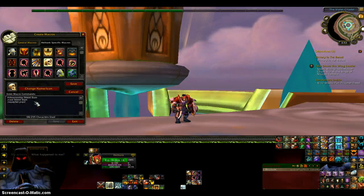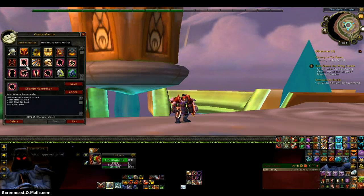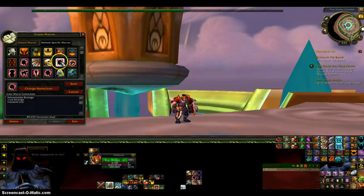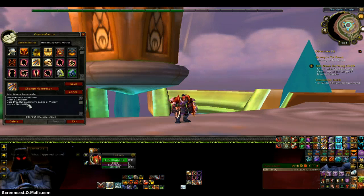This is my Shield Slam macro. This is my Devastate. This is Heroic Strike with Thunderclap — since it doesn't cost any rage I just put it in there. This is Shield Block. This one is Revenge. For Spell Reflect it's pretty simple — just equips my one-hander and shield. Bladestorm equips my two-hander and does the Trinket.